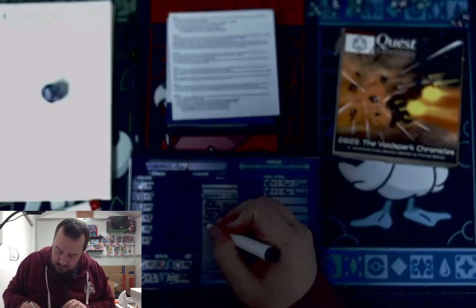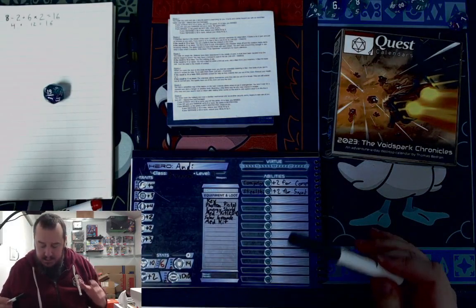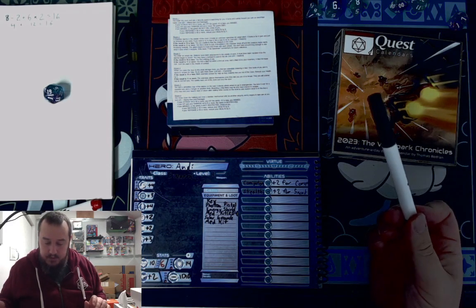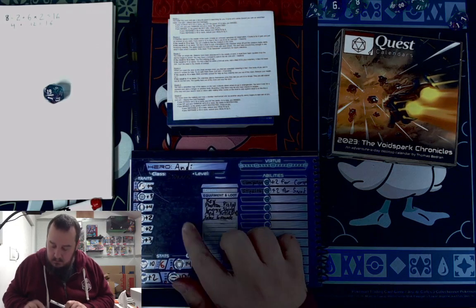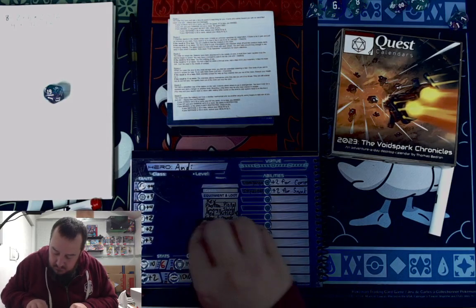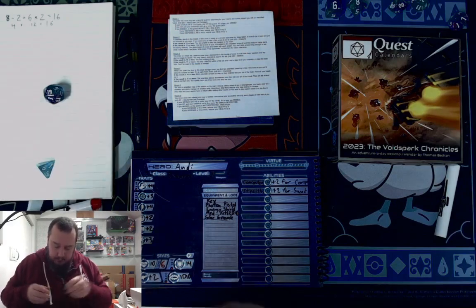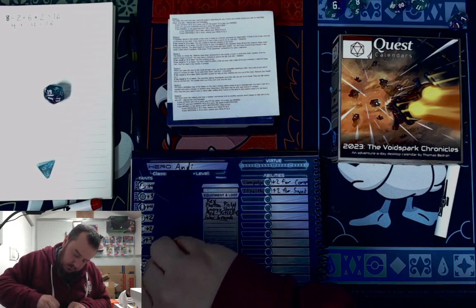We get another medkit. Since I'm not in combat this page, can I use it? I've already taken almost half health. A medkit is 2d4, which is not a lot, but I think I want to use it. Yeah, I'm going to use it. I know I just wrote it down, but I'm going to use it. 2d4 — let's use the medkit we just found. 3 and then 4 — holy cow, we fully heal! Fully healed.